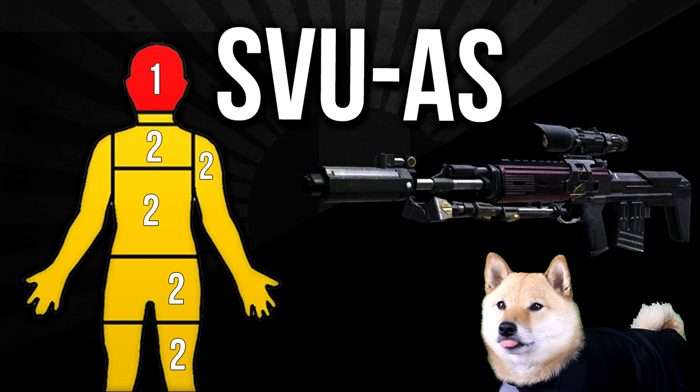You can kill somebody with one headshot, however it takes two shots to the neck, two to the upper chest, two to the stomach/torso region, two from about the belly button down, two in the legs, and two in the arms. So you only get one-shot kills if you shoot somebody in the head — that is the key takeaway.